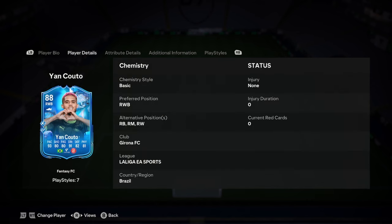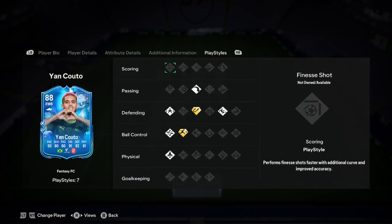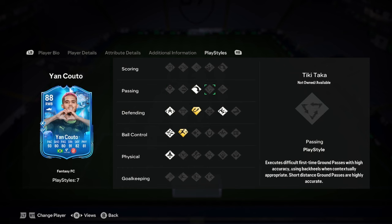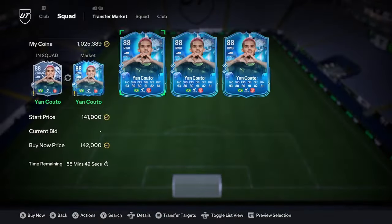He is fairly easy to link with those links. He's got 93 pace — very, very nice. 80 shooting — also very, very nice. 80 passing, which is good. Vision is low though. Good dribbling, good defending, and good physicality. If you think he's going to go up to a 91, we've got two pluses here: Intercept plus, Rapid plus. And we've got Quick Step, Technical, Jockey, Long Ball Pass, and Slide Tackle.